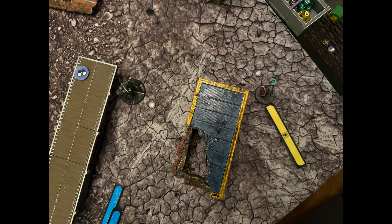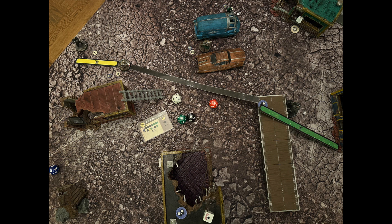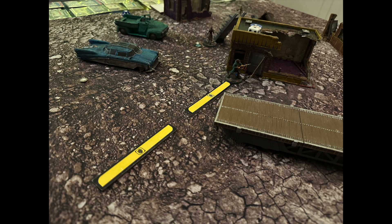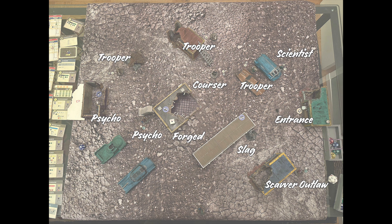The Scavver outlaw moves up and grabs a prepare token from Slag. Realizing they have line of sight at long range, the Scavver takes a shot with the railway rifle — it strikes through for two damage, taking one-third of the scientist's health straight away. The final trooper takes a long-range shot at Slag, hitting for three damage, but the cover bonus armor blocks it all. The other psycho jets forward going for the potential objective. The Courser double-moves up, opting to save their shot since Institute laser rifles really need to be at close range for the extra damage die. The generic Forged pushes up but stays in cover given the flamer's short range. Turn 1 wraps up — a few shots and some damage, but mostly just jockeying for position.